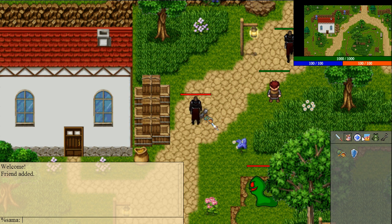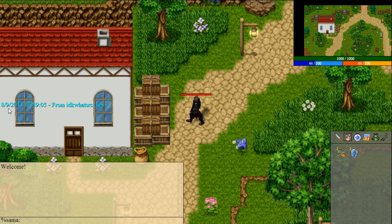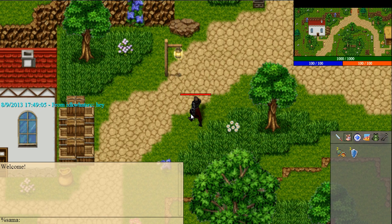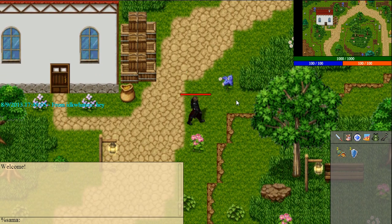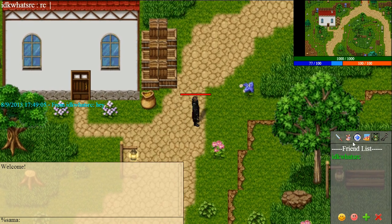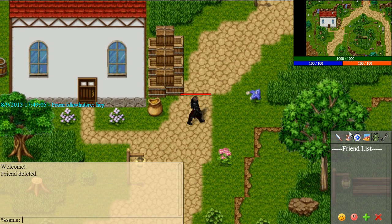Now if I log out of that account, the other user is offline. I send a message saying 'hey', and when they log back in they'll receive the offline private message with a timestamp showing what time it was sent. I think this is really good — if this feature were in RuneScape I'd really appreciate it.